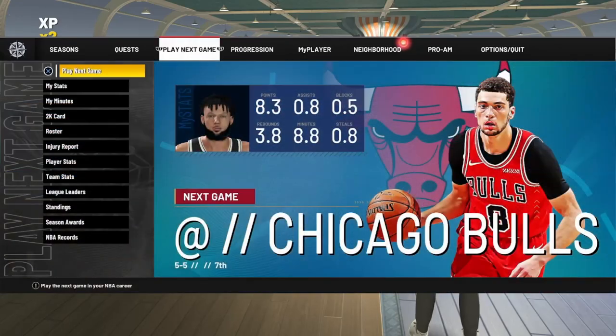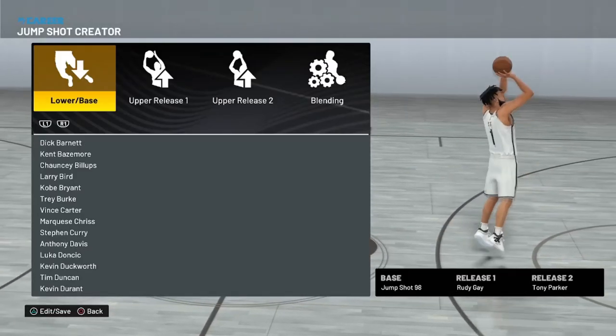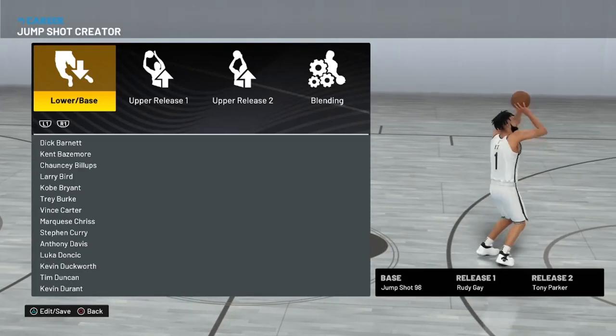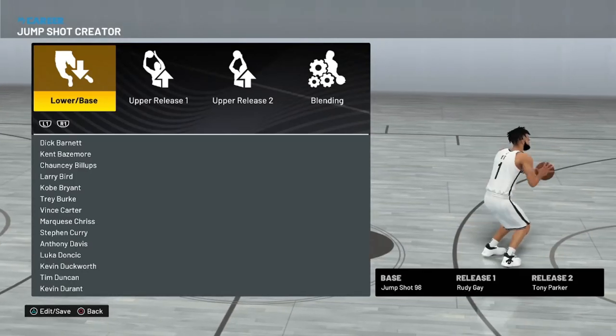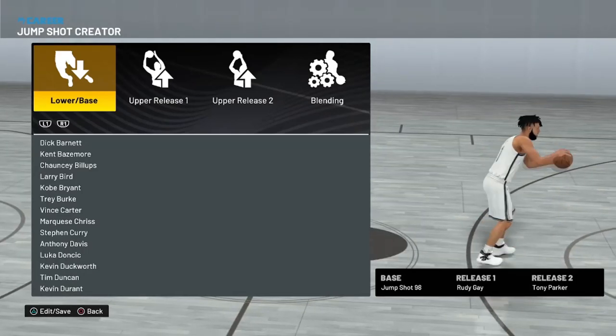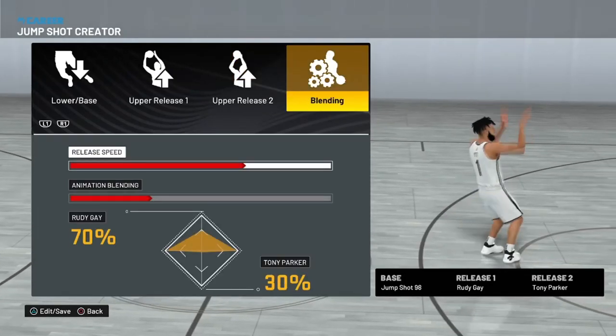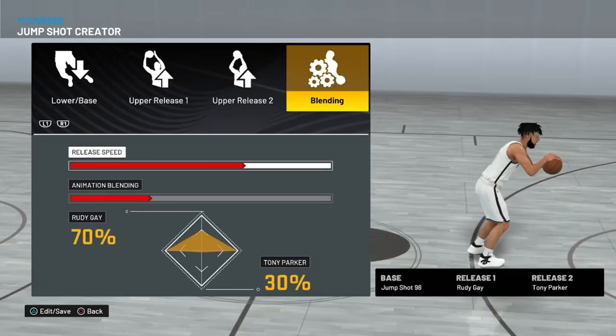As you can see right here, we're in the jump shot creator. For base, you're gonna go with 98. For release one, you're gonna go through the game, and for release two, you're gonna go 20-part. For the blending on this jump shot, y'all just need this — y'all don't want to go slow. Go max speed.